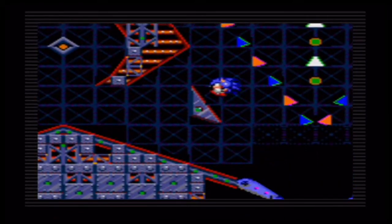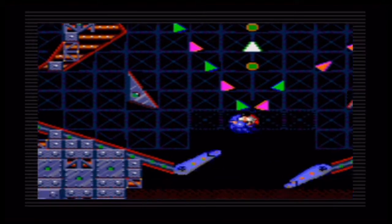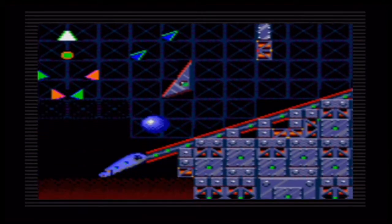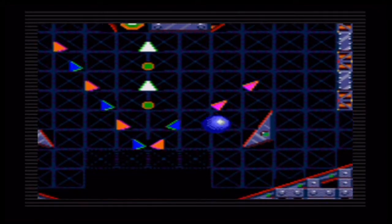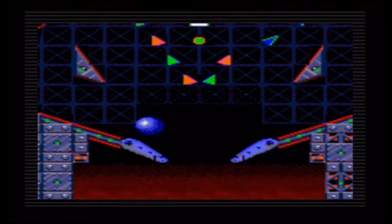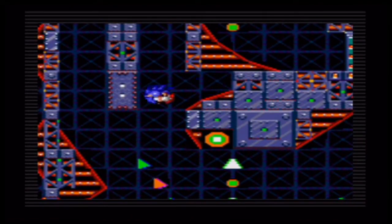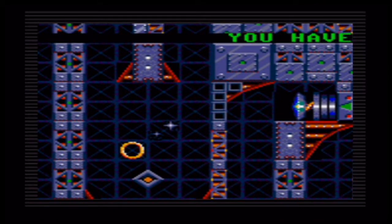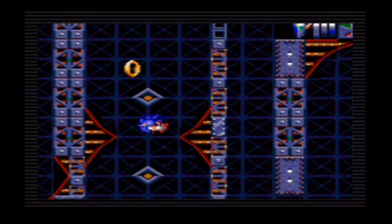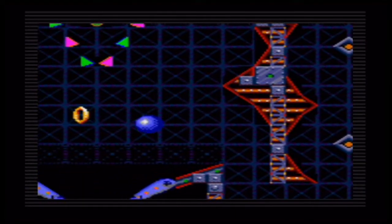In order to actually get the electricity in this level, you need to go for this little green octagon shape formation. Once you actually go through it, you should be able to activate the electricity, which protects you from the lava. Similar to Lava Powerhouse, if you manage to touch the lava you lose a life instantly, so that's worth pointing out.